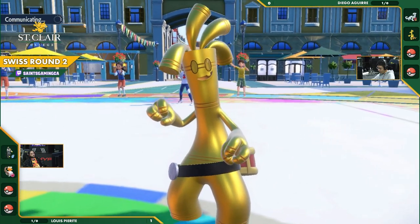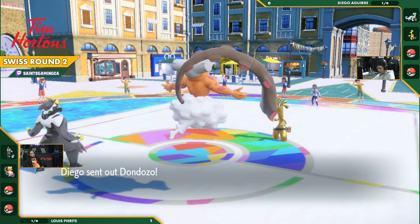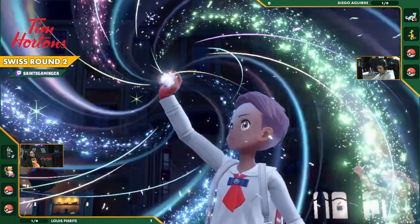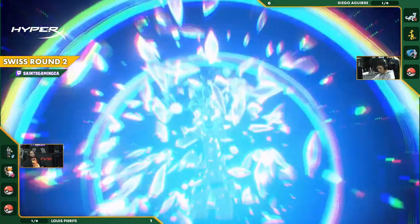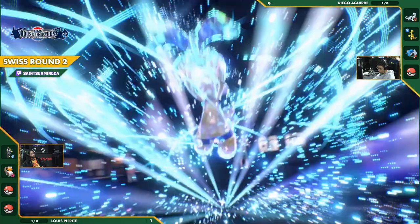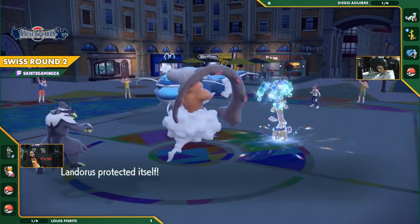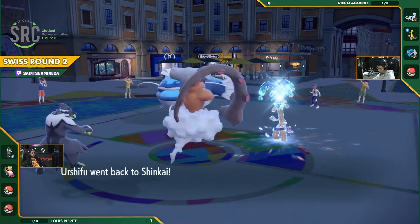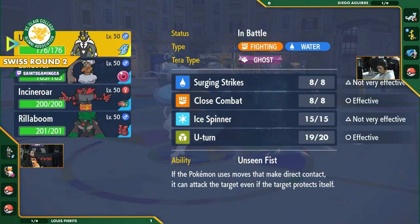Chienpao being targeted out of the gate by this Urshifu. It's going to try and Close Combat it and knock it out right away. Swords of Ruin being used against it here. Swords of Ruin is a really interesting ability. It's a benefit but also a negative as you power up or weaken everything else around you. Dondozo actually taking the field here, probably to counter that Landorus as we know that Wave Crash is a one-hit knockout on Landorus. We are seeing the Tera off the bat on the Gholdengo. Tera Water. That's a really good move here. Very defensive Tera type, especially into Luis' team. We have to see what Luis has in the back, if he did bring Raging Bolt or Rillaboom, that Gholdengo becomes a problem very quickly.